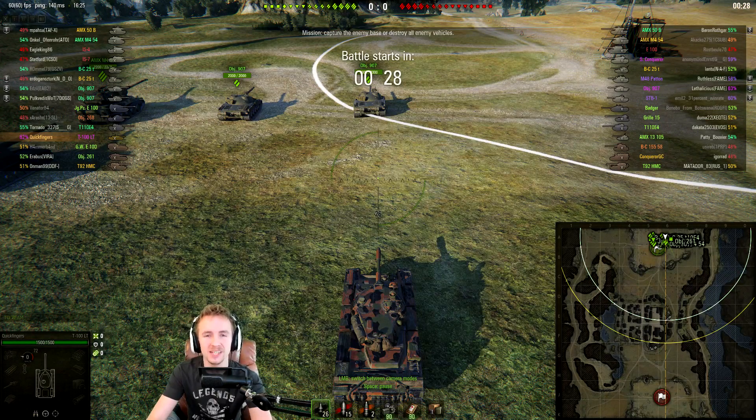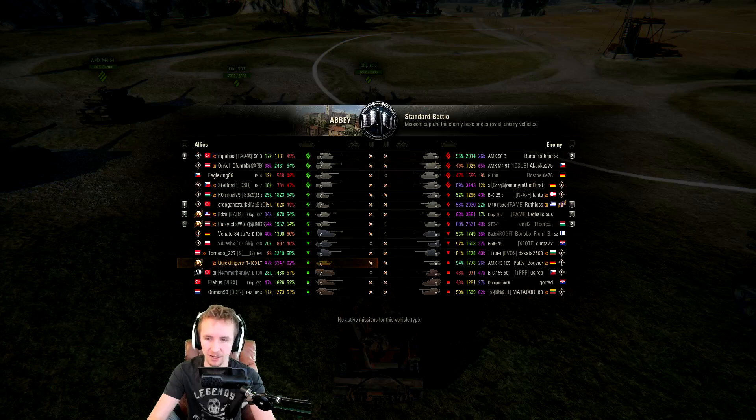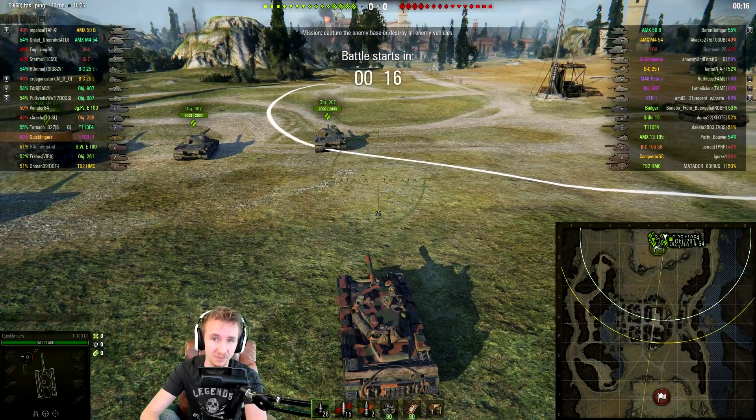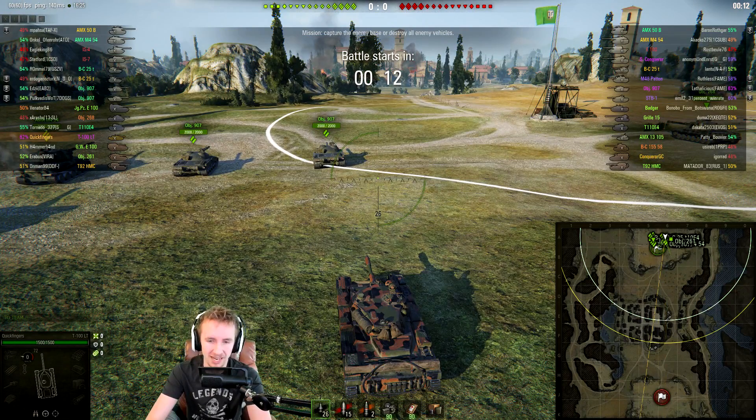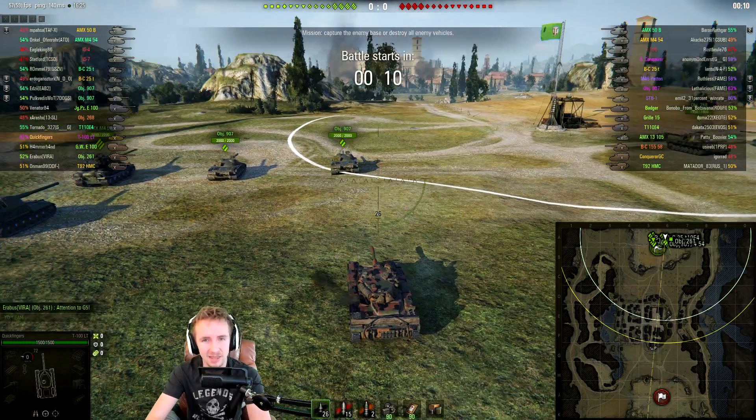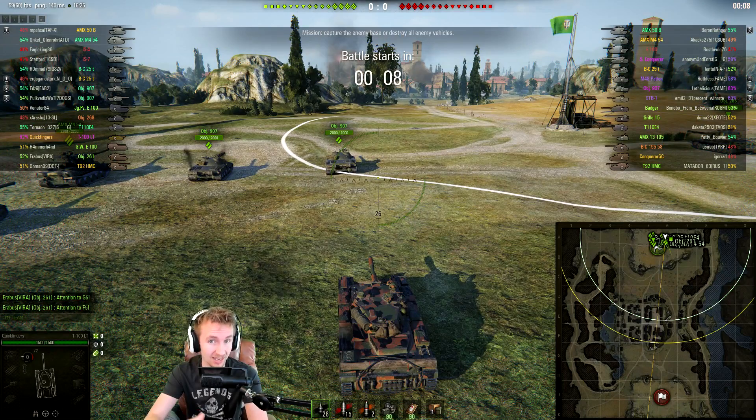Hey guys, it's Quickie Baby and welcome back to World of Tanks. Today's video is going to be all about trying to win the game when you're playing in a light tank, especially when you're in a rather tricky scenario. Look at that enemy team - we have some seriously hardcore players and they're even playing in clan wars reward tanks. I'm in a tier 10 light tank; thankfully there are three artillery on our team so maybe we can put them to work.